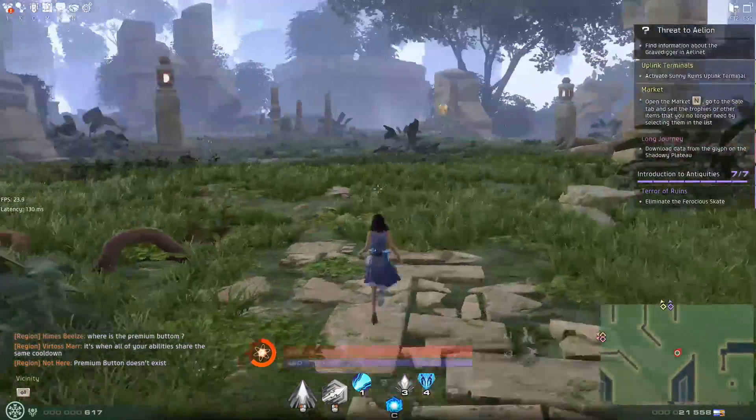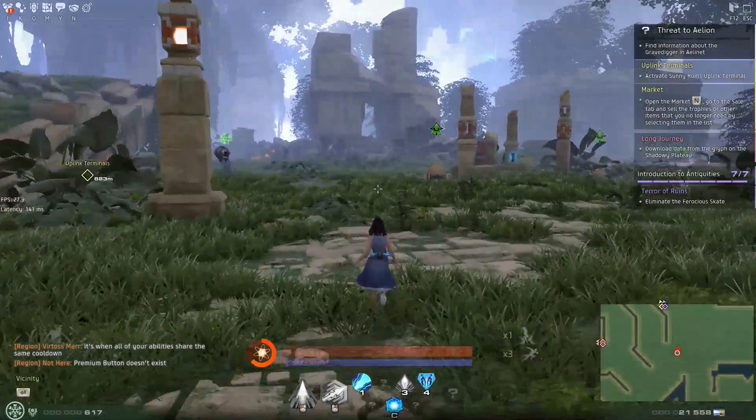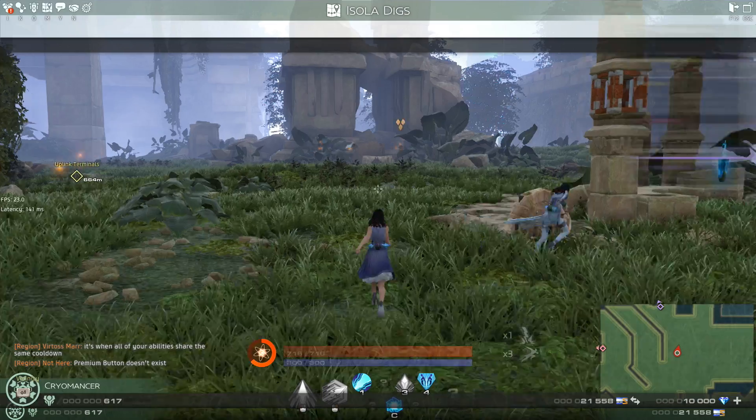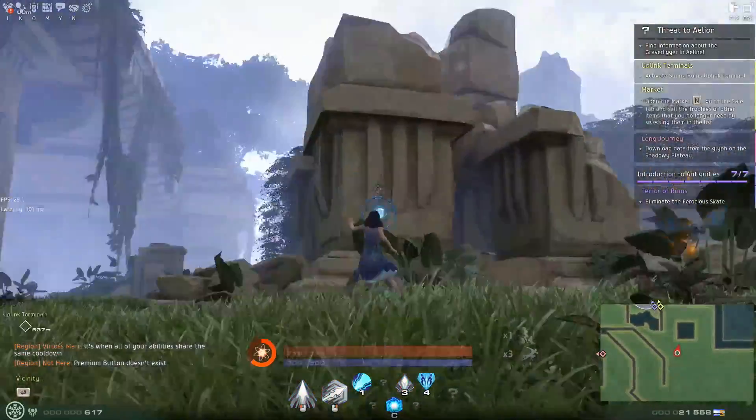Eliminate the ferocious skate — yeah, looks like it's a boss. Don't think I can get there this way, I think I have to run all the way around. But we can try. There's no harm in trying.